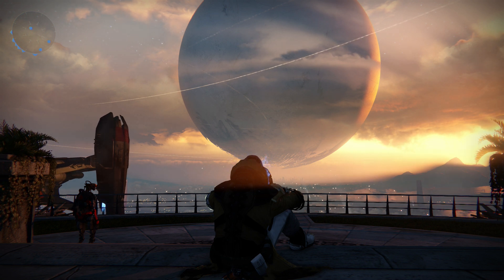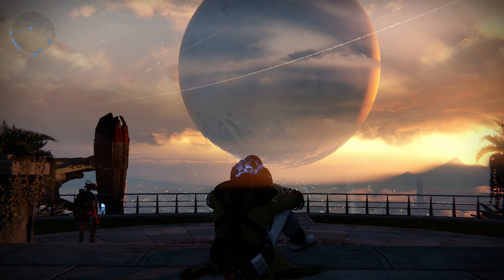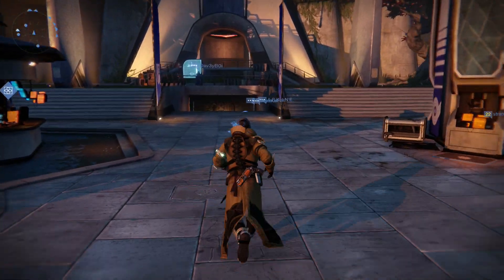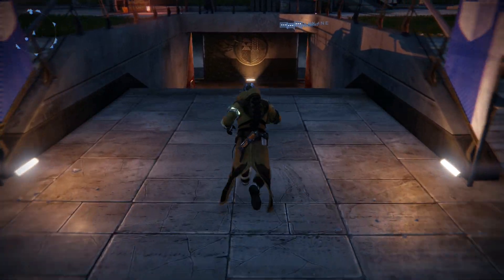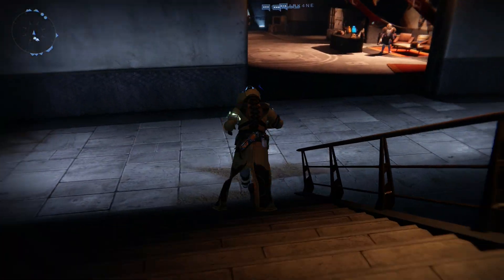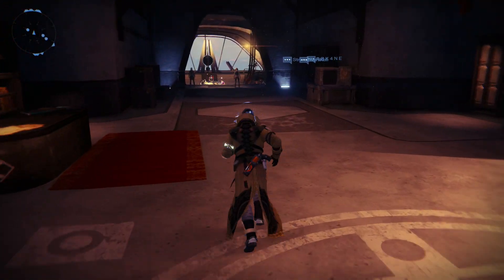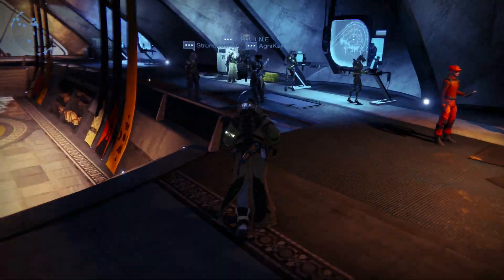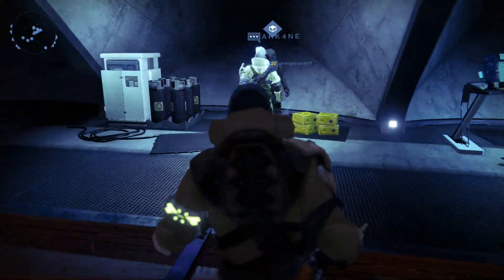Hey guys, MasterKey's back with some Destiny, and it is the fourth week for Xur, the agent of the Nine. I'm going to show you where he is and what he has. So here we are at spawn. This week, fairly simple — he's not really hidden. He's just tucked away down here near the Vanguard guys. You'll see a bunch of people swarming around him already, so let's go see what he is selling this week.